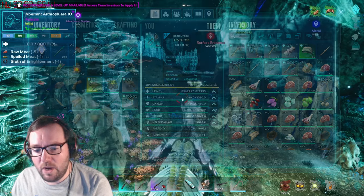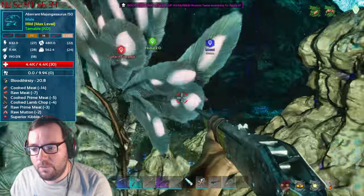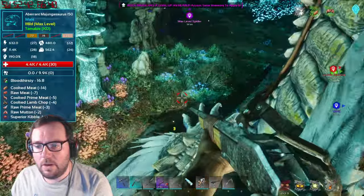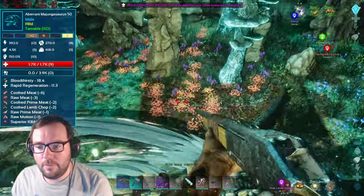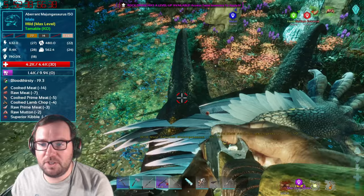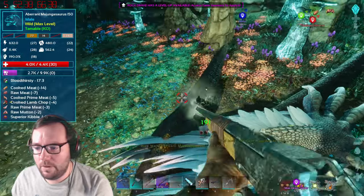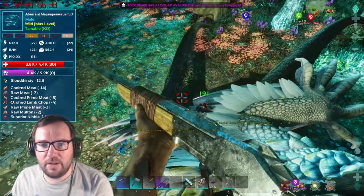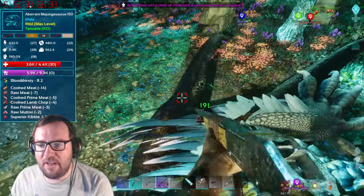If we consume one of these parasitic saliva we should be able to do more torpor. That was a miss - there we go, Bloodthirsty! That will make it a lot easier. I can't believe it - a max level Majungasaurus and a max level spider!